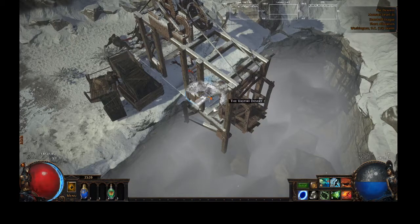There are four layouts in the Vastiri Desert, each of which have a different location for the Stormblade. I'm going to pull up a couple screenshots, walk you through the different layouts quickly, and then talk about the read method.